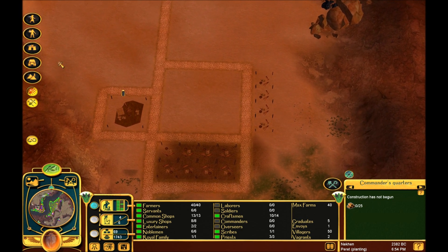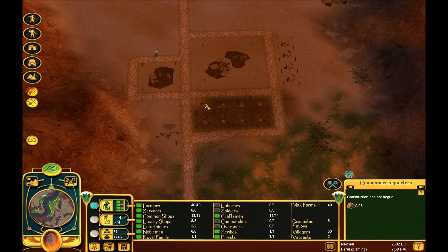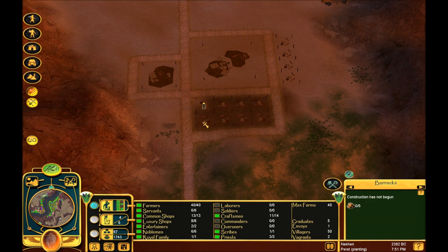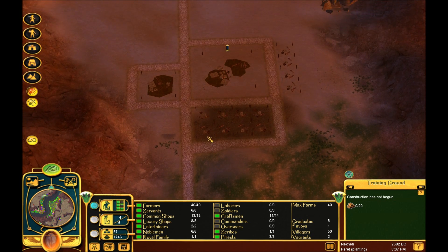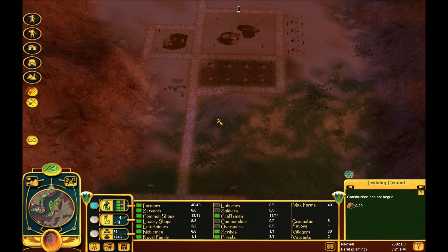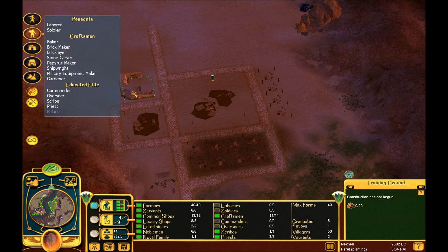Lastly, we need a training ground for them to train in, obviously. So I'm going to go ahead and put that right here. The thing with the soldiers is they need, at the very least, a weapon to go into battle and they need to be trained. A soldier is either trained or not trained - there's no in between. We also need to throw down a baker so that they can get paid.